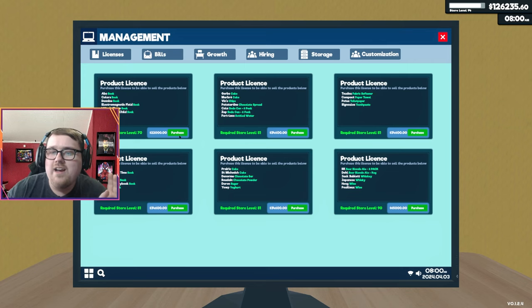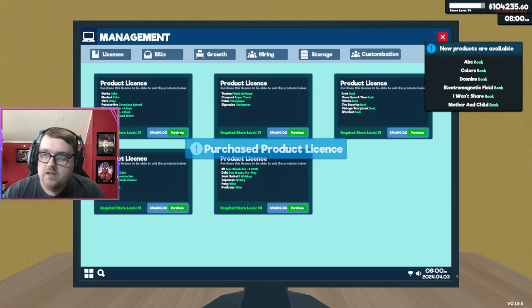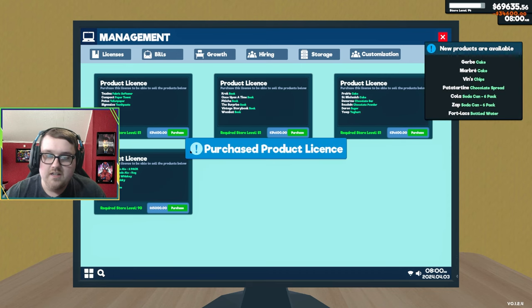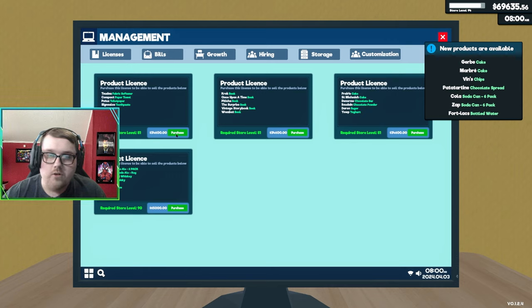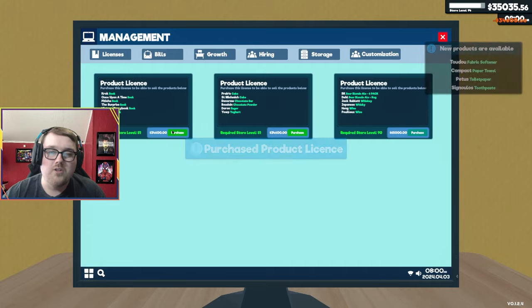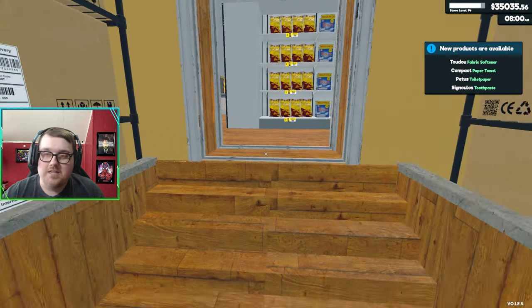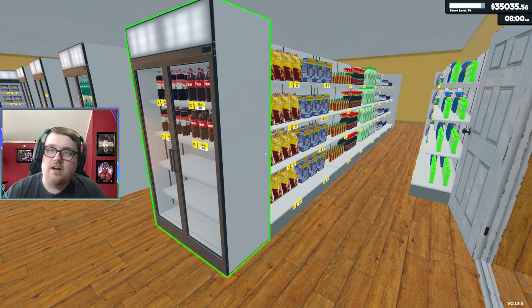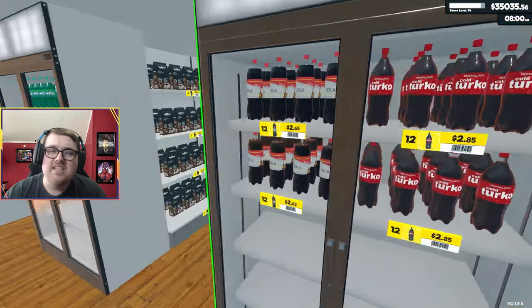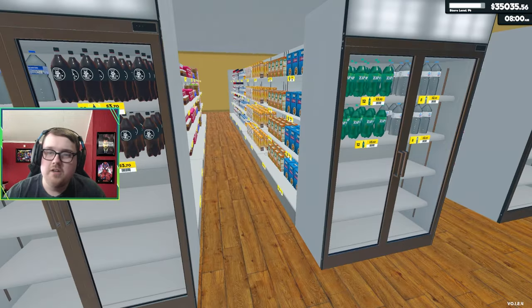We're gonna buy the books license, which I'm very curious about because I want to know how much books sell for and if they're really worth it. Then buy one more for $34,600 — we're gonna buy some more cleaning products, and it looks like this one gives us some toothpaste and more toilet paper. Because of the higher customer count I've also had to start filling out my shelves again; just two rows is not working with this customer load.